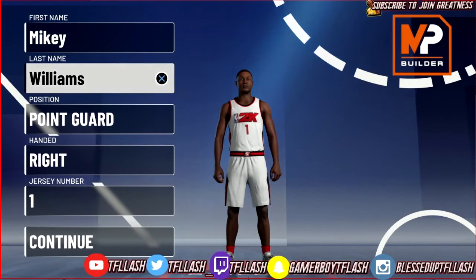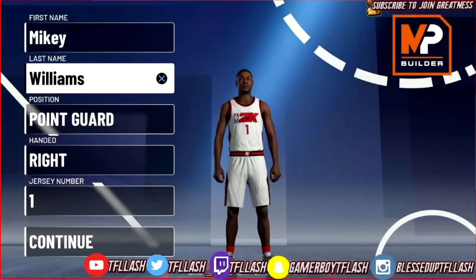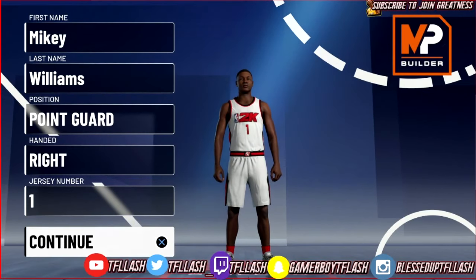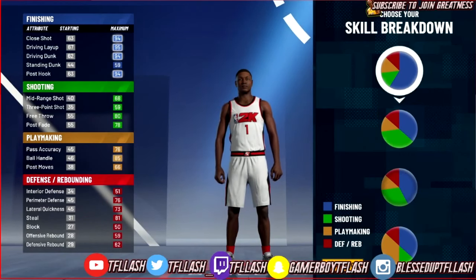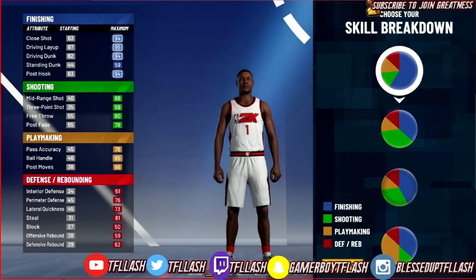If you don't know who Mikey Williams is, you're living under a rock. I'm gonna be making this build - he's like 15 and 6'3". He's probably born like five foot out the womb, could you imagine that? Now we gotta pick the pie chart that suits his play style. Mikey is a finisher and he can shoot the ball as well as handle it.